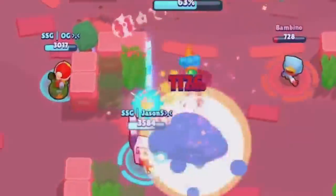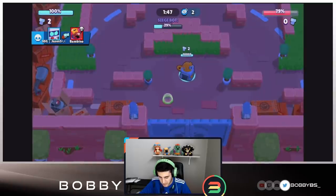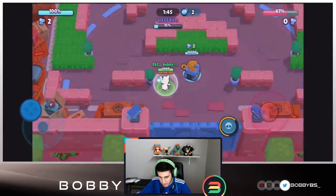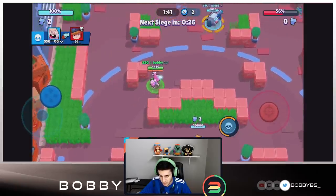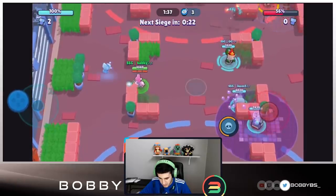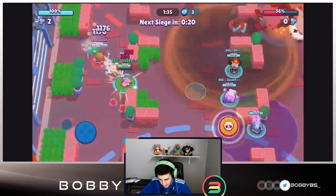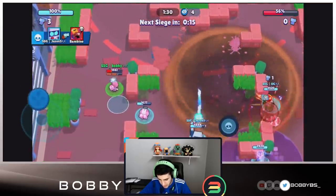We're chilling in mid right now. OG is going to get that wall break. Usually with this comp we'll get a really easy one push with Penny alone, but since we died it was a little tough. We're going to move it back to the left side. I'm going to go for the triple auto and put that turret down as a body block — Leon's going to be forced to go back.